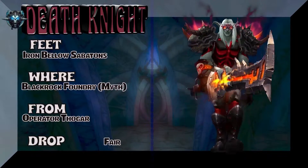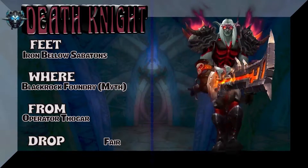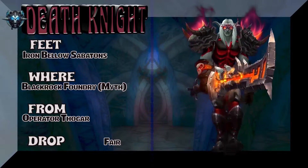Iron Bellow Sabatons from Blackrock Foundry Mythic, Operative Thogar. Kind of a fair drop rate for the feet.